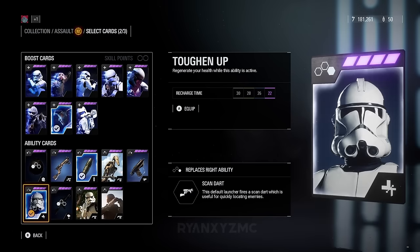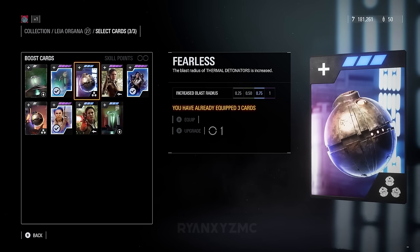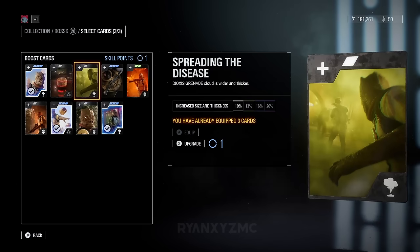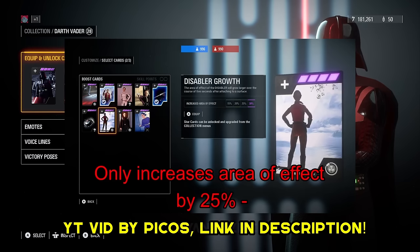Broken star cards. Some star cards for heroes and villains are either broken or entirely useless. Some cards to avoid due to doing nothing include Luke's Deflection Mastery, Leia's Fearless, Lando's Shock, Bossk's Spreading the Disease, and Maul's Fool Me Once. If you want to check out more about broken star cards, definitely check out Pico's video on the topic — the link will be in the description. It goes way more in depth.